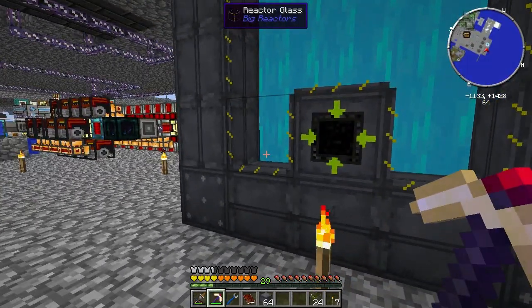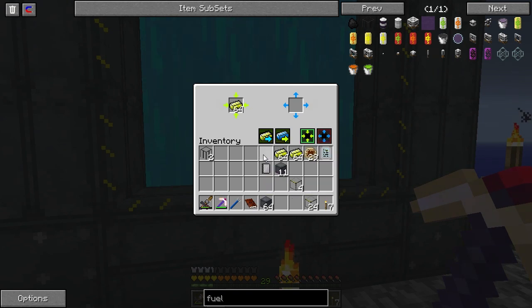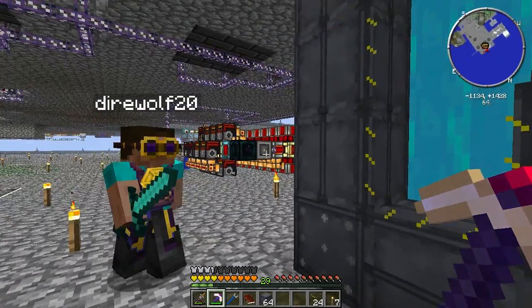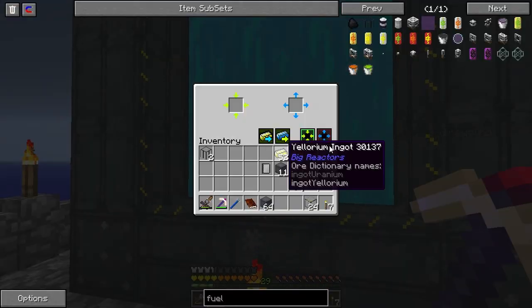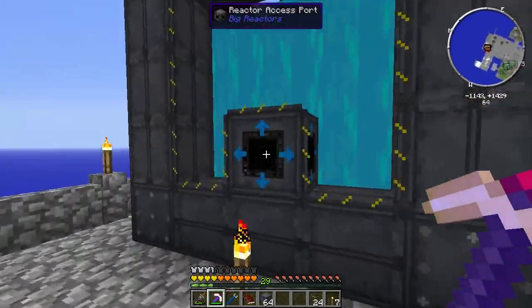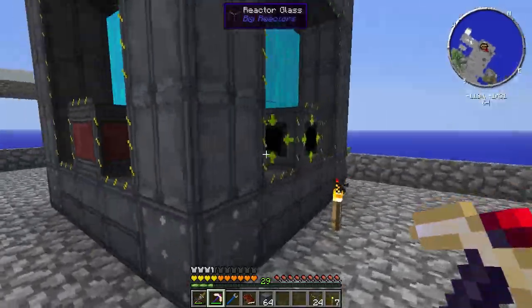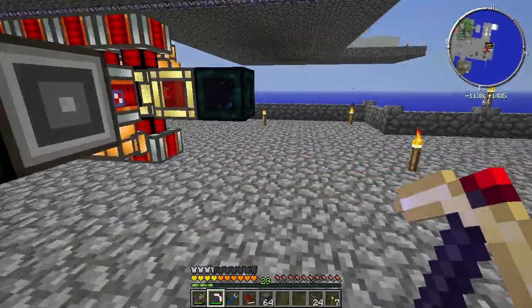I'm going to come over here to one of these reactor ports and I'm going to put in some Yelorium ingots — that's the fuel. I'm going to come over to this other side and change it to the outlet, so this side will output the waste into an inventory or pipe, and this side will take fuel in. So now all we need is some redstone conduits.